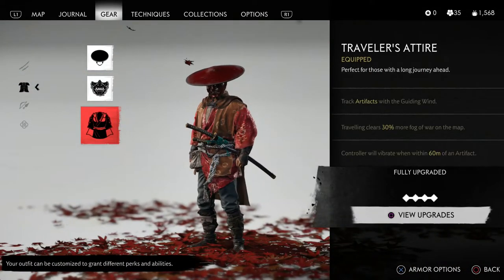The first thing I use is the Traveler's Attire. You could use a different gear set if you'd like, but the good thing about this is you get it early on. Besides being able to find artifacts with the gear set, traveling will clear a percentage of the Fog of War on the map. If it's fully upgraded like mine, it gives you 30% — I think at the first tier it's around 10%. This is great because you can be clearing the Fog of War while you're out farming, unlocking areas and fast travel points.